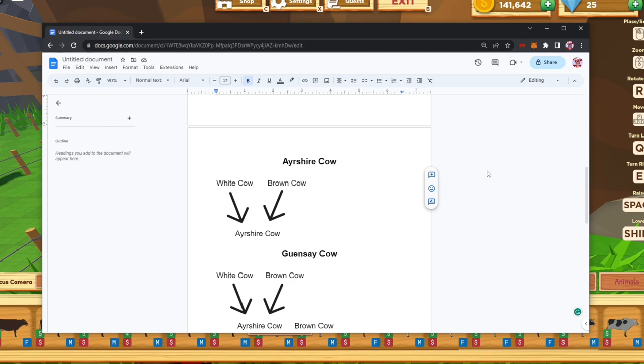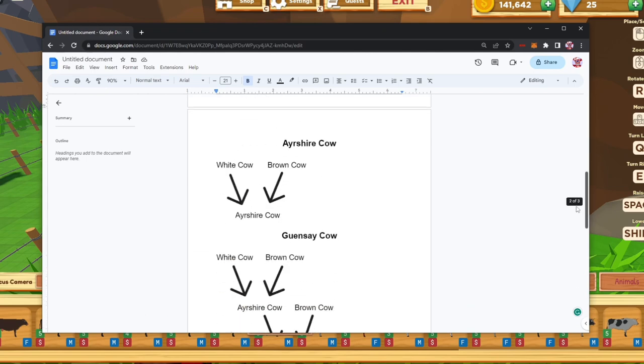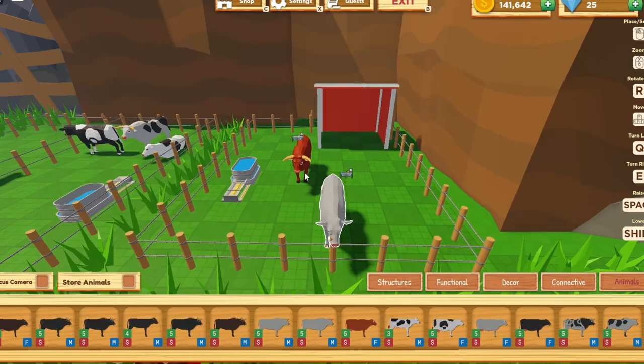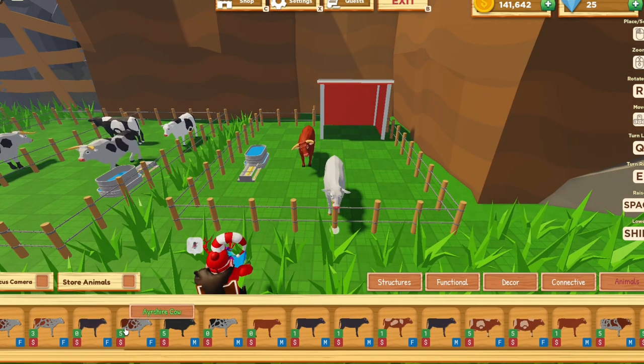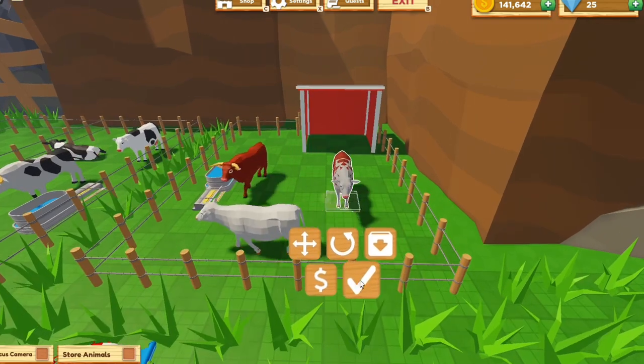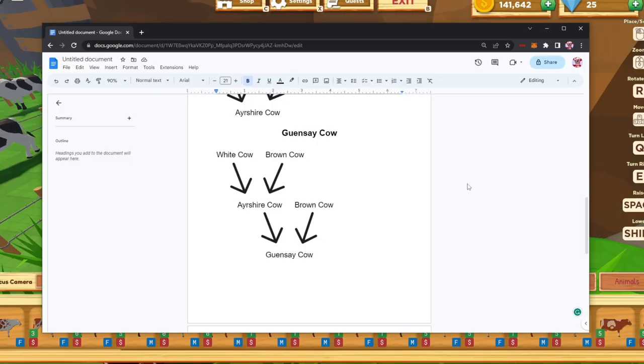For the Ayrshire cow it's very simple: you need a white cow and a brown cow. The brown cow is the one we made with just a white and a chocolate cow. So for the Ayrshire, all you need is a white cow and a brown cow. The Ayrshire cow looks really cool — this is the cow it will give you.